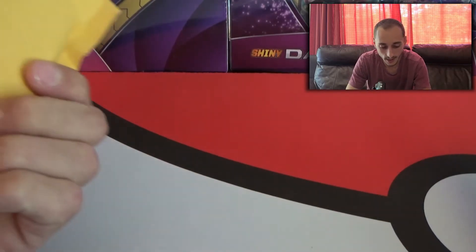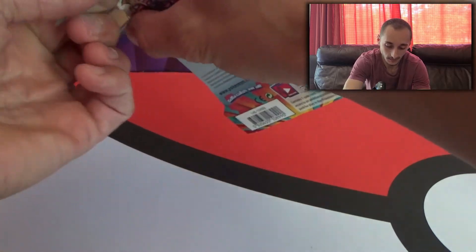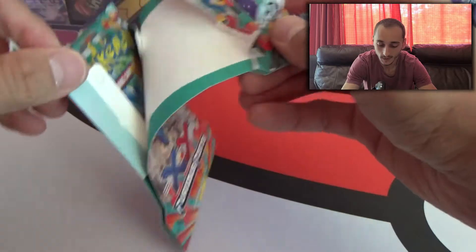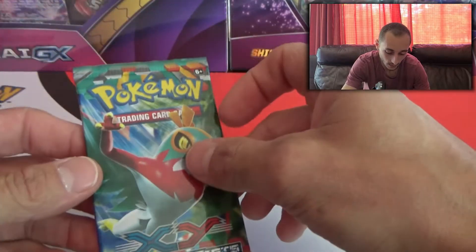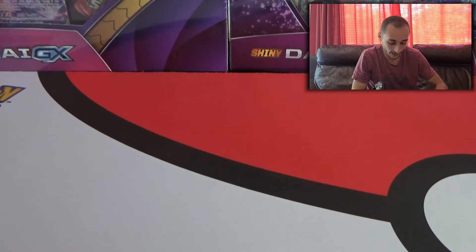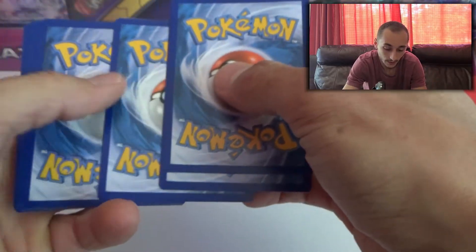We're going to open it up. This blister pack's a little bit of a pain — there we go. There it is guys, the Holo Lucario artwork there. Furious Fists Booster Pack. Let's go guys, let's see if we can get something good out of this one too. There's the code there for that. And we got three cards for this set.